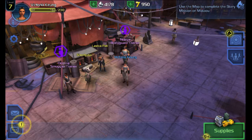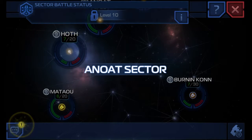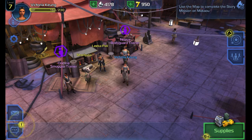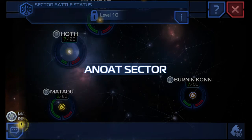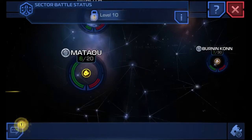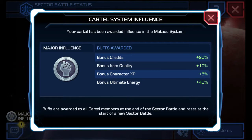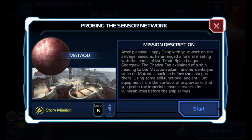Let's move on to the next mission — it's on a different planet. I'll teach you how to travel. You click on the map tab to the right, the first tab, and click on all systems so it shows you all the different systems out there. Right now there are five systems but I can only travel to as many as I've finished in the story. So let's go to Mattal. This is the influence I was talking about in my last video. Probing the sensor network, Mattal, level 6.